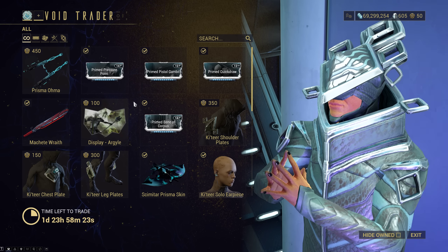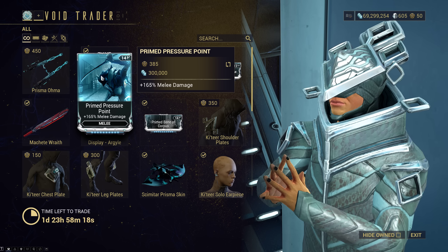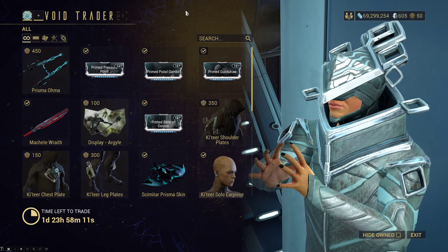It is a Tonfa after all. The Silver and Outcast Prime Pressure Point is a mandatory mod, especially for heavy attack builds, especially if you don't have access to the sacrificial mods or don't want to spend the forma for them on it.